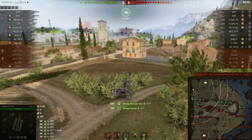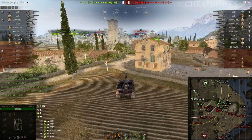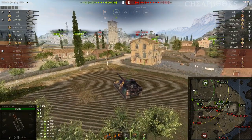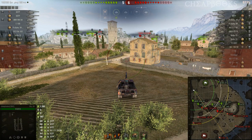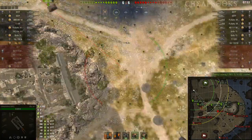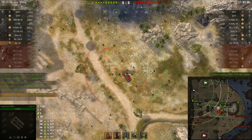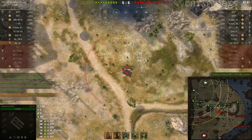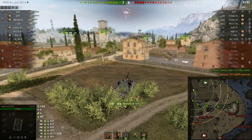That was 280 damage on the 50TP and 589 stun damage. I'm already up to 2,200 damage, and I believe it was all on heavy tanks, so I did accomplish 2,000 damage. I just need to get two kills now. My team did withdraw finally from the east side, which means the enemy is going to come around, and because they're going to be low on hit points, I believe I'm going to get three kills in this game.